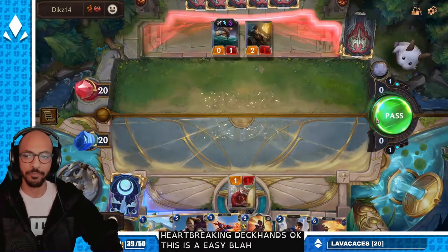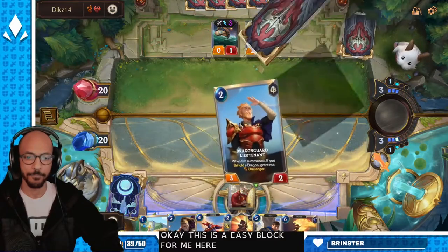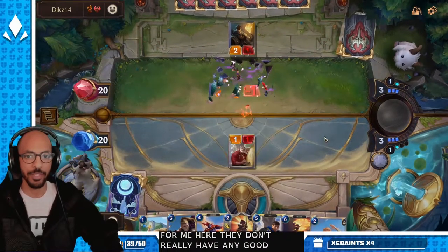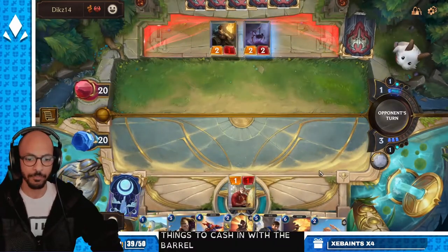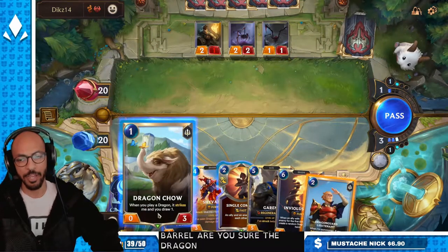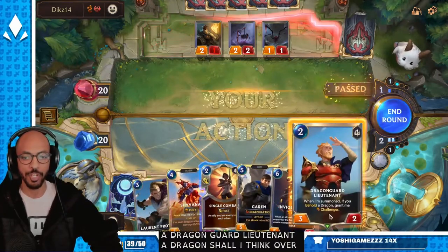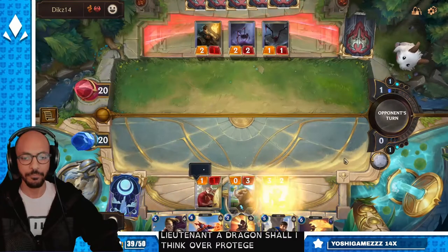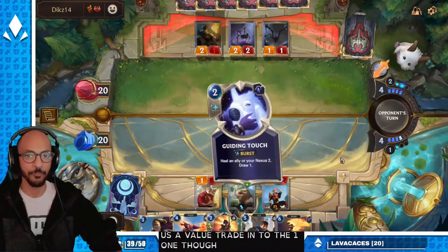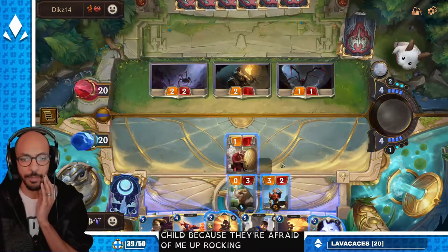This is an easy block for me here. They don't really have any good things to cash in with the barrel. I can set up Dragon Chow here — Dragon Guard Lieutenant and Dragon Chow, I think, over Protégé. You could float two mana there if you really wanted to. It gives us a value trade into the 1/1. If they Ravenous Flock the Dragon Chow because they're afraid of me proccing it, I'm happy about that too.